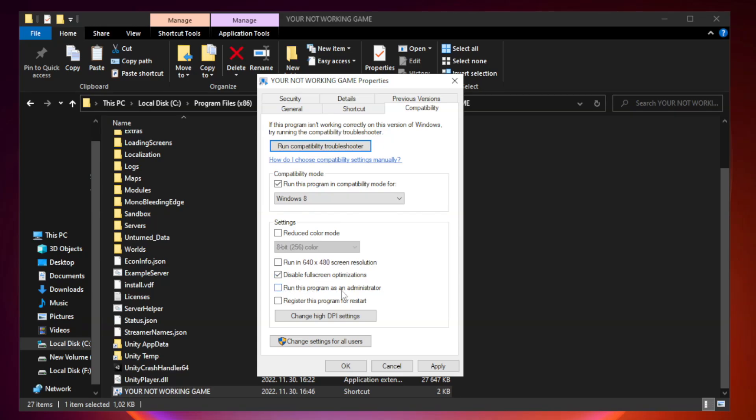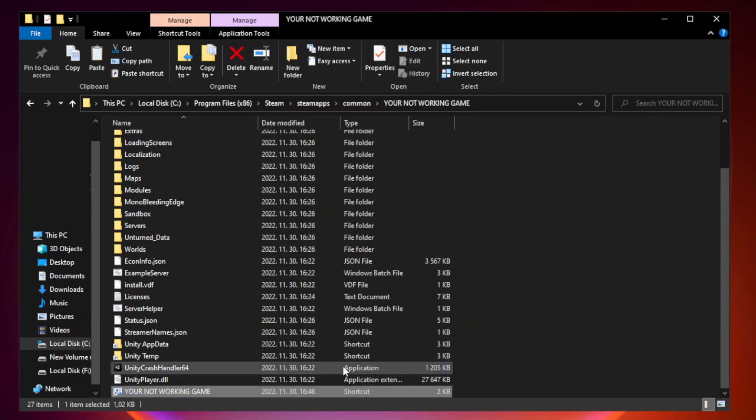Check Run this program as an administrator. Click Apply and OK, then close the window.